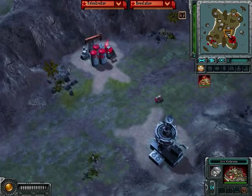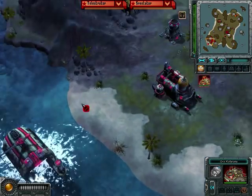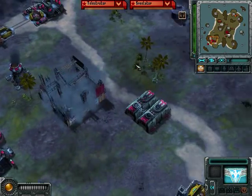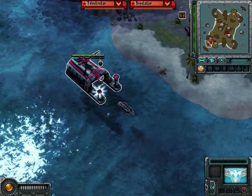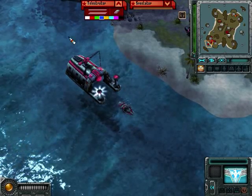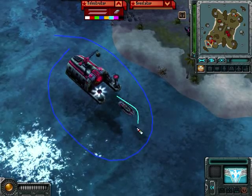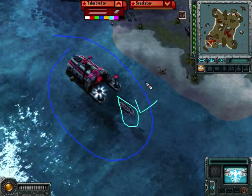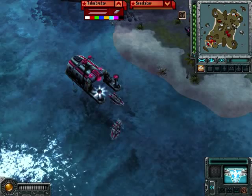As you can see here, my engineer captured that refinery for that little bit of extra juice. Meanwhile, back at Epic Awesomeness HQ, we are constructing a generator core. Here's your port, and here's your Stingray. That is it — Stingrays only, that's all you need. They're pretty cheap for playing as the Soviets, effective, and very useful because they can operate on land and sea.